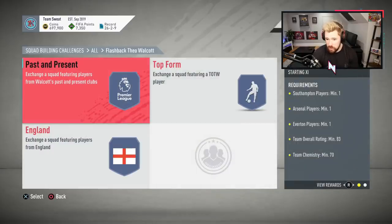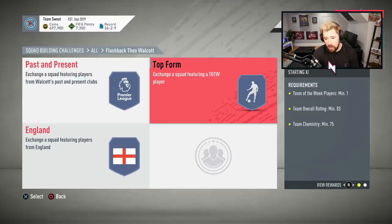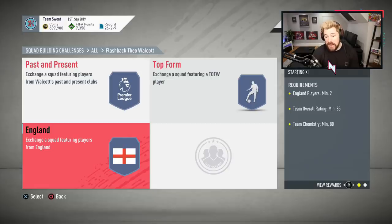So an 83-rated squad with a Southampton, Arsenal and Everton player, but only 70 chemistry — and that gives a premium mixed players pack. One TOTW player with an 83-rated squad and 75 chemistry for a small rare gold players pack, and an 85-rated squad with two England players for a rare electrum players pack.